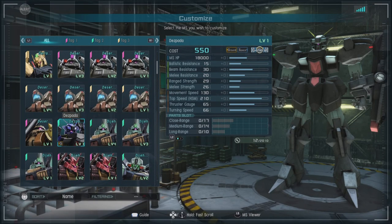In game, it's a 550 to 600 cost ground and space capable general with a ballistic resistance of 15, a beam resistance of 30, a melee resistance of 20, a range strength of 29, a melee strength of 26, a movement speed of 130, and a thrust gauge of 65. For parts, we have close range of 17, medium of 14, and long range of 10.